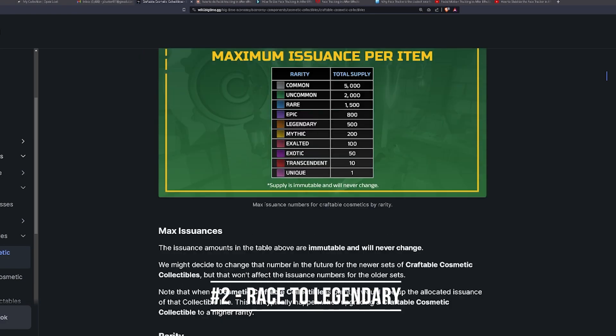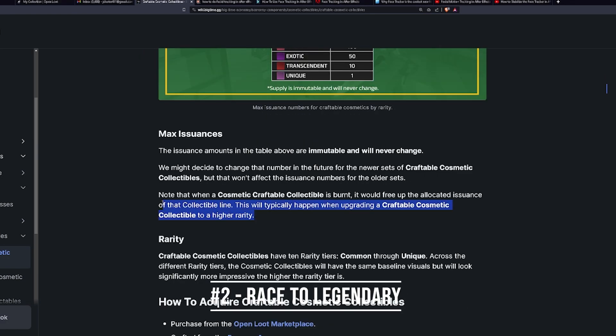You need to craft 243 commons to be able to craft 1 legendary weapon or armor. So focus on those commons first while supplies last.